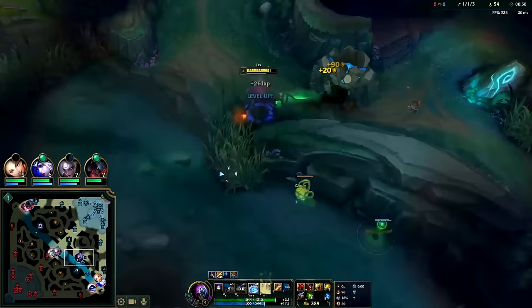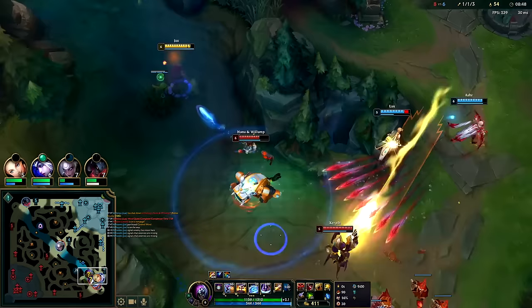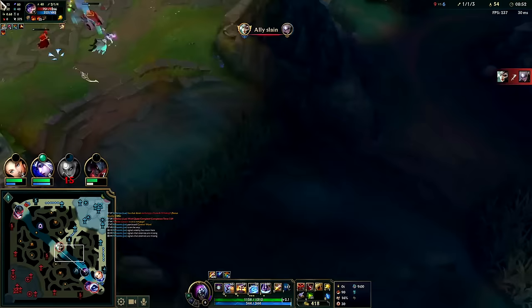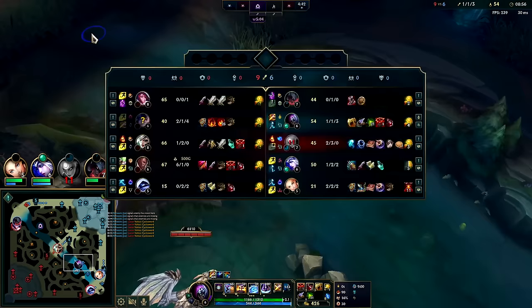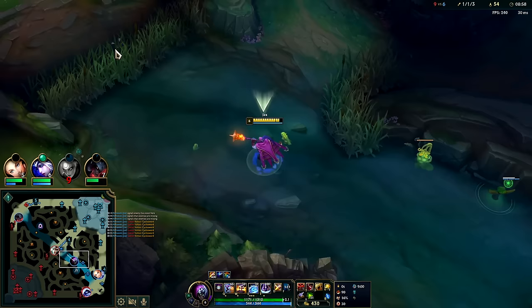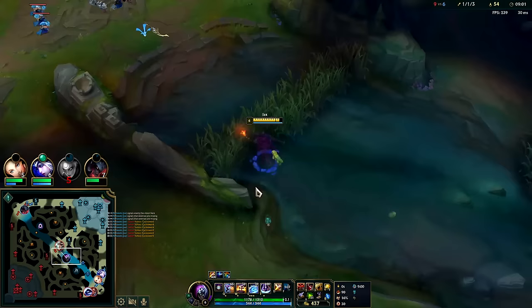Is this area warded? Oh Nunu is right here. Nice, I don't think we can really do it though - they're a lot stronger than we are right now. Lucian's a full item - unbelievable. I have my free boots, that's good.